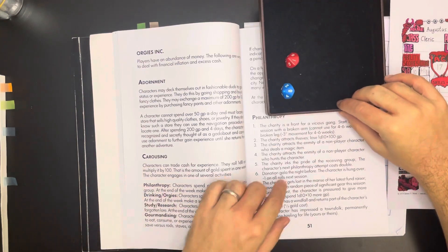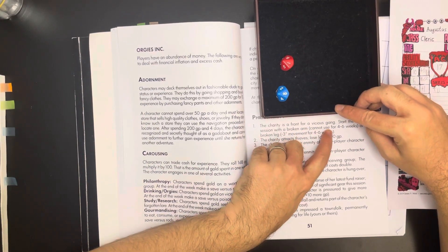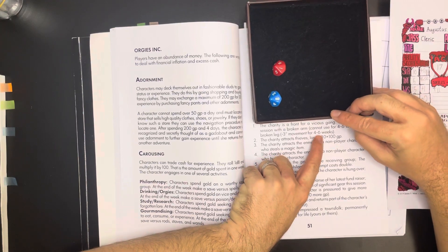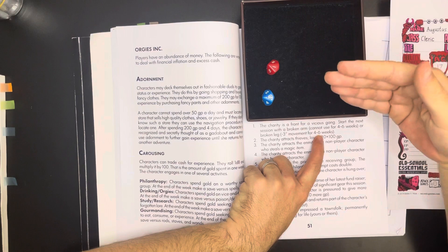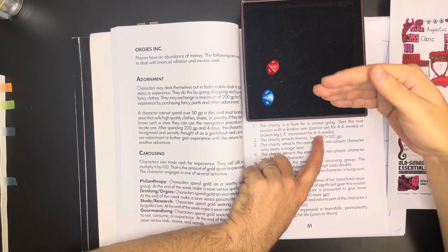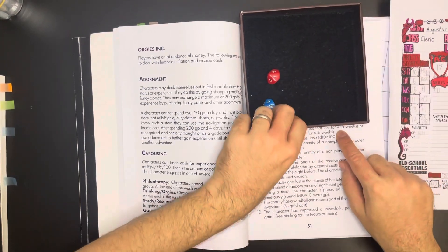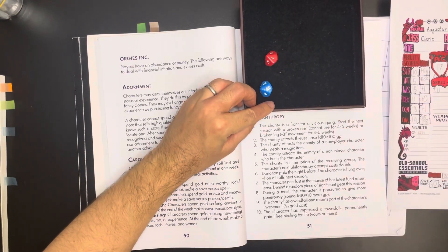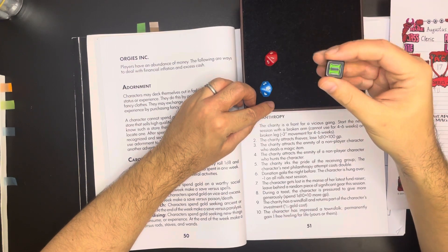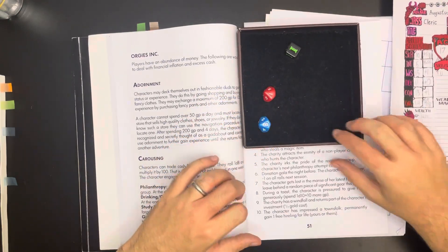Augustus rolled a one on the d10. Result: the charity is a front for a vicious gang. He starts the next session with either a broken arm — can't use it for four to six weeks — or a broken leg with minus three movement for four to six weeks. Ouch. So Augustus spent all this time trying to raise money, goes to deliver it, and it turns out to be a front run by hooligans who rough him up and take his treasure. We'll roll a d3 to determine the duration.